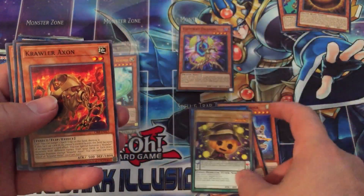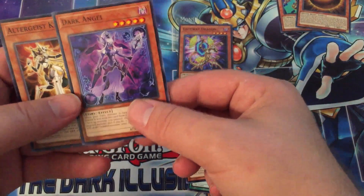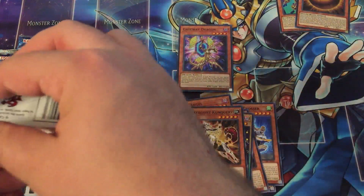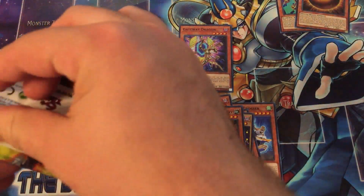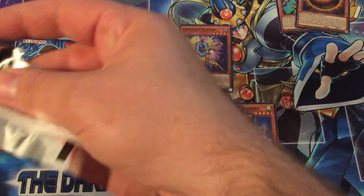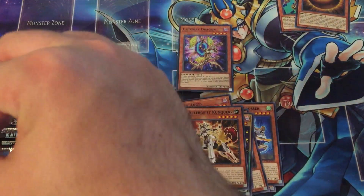So we have a Hallow Hallow — one of my favorite promo cards. Crawler Axon, Dark Angel, and Altergeist Conquiri. The Altergeist stuff is actually being kind of pricey because the deck's been doing well recently in the OCG, and Multi-Faker is a really, really good card. I'm probably going to do a little deck intro to show you guys because I think it's really neat.